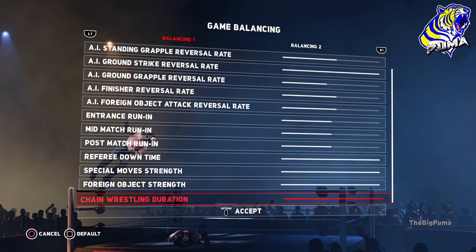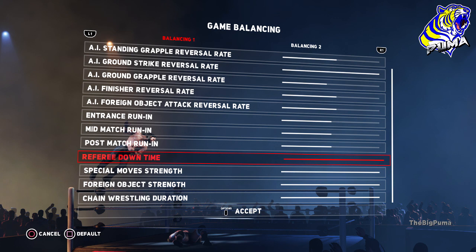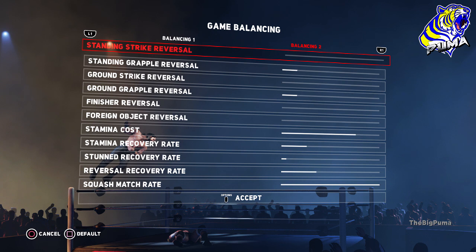Personally I can't stand chain wrestling — especially in 2K15, you couldn't get away from it, and that just killed me. Special move strength is all the way up to 20 instead of the default 10, making finishing moves more devastating and effective for both you and your opponent. Referee downtime means the referee stays down a bit longer so you can grab weapons or cheat a little. Now press R1 to go over to Balancing 2 on PS4.